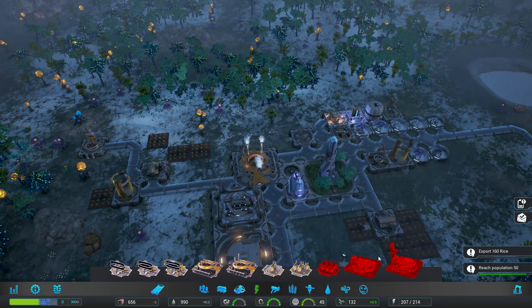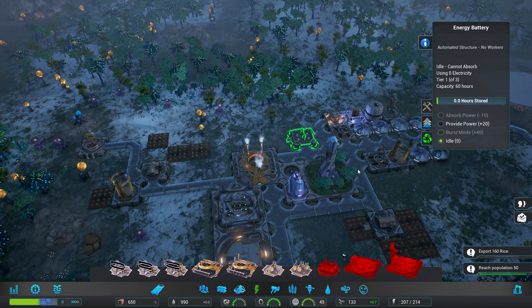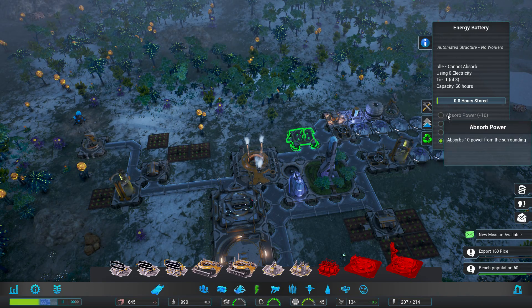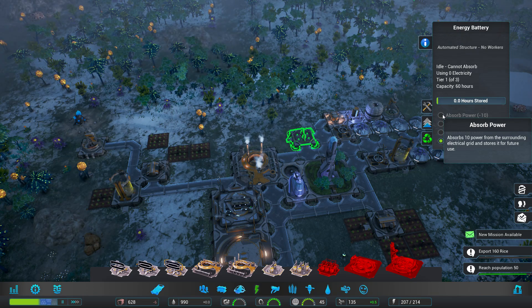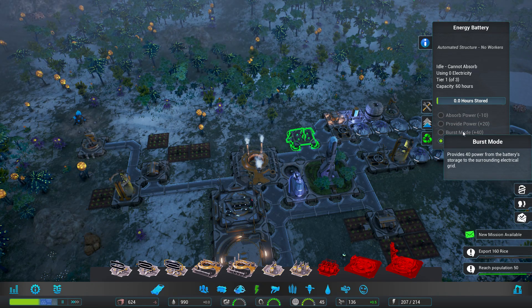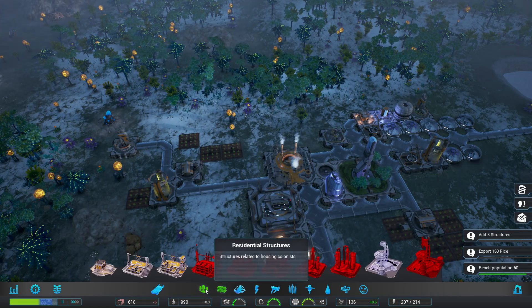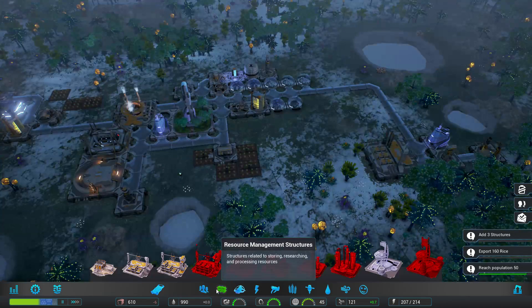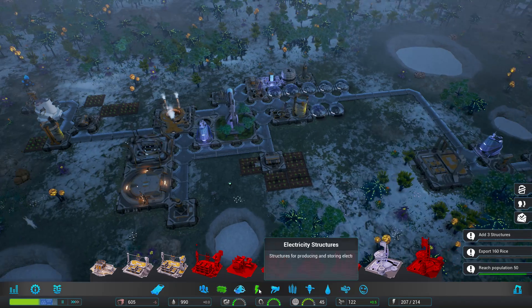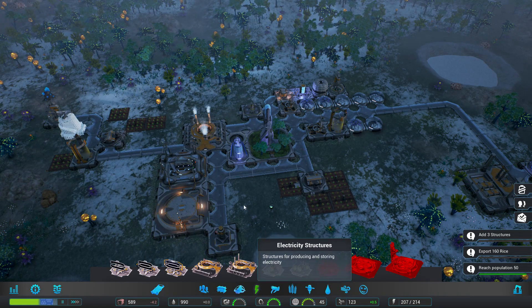What's wrong with the battery? Oh, absorb power — idle. Why is it idle? Because we don't have enough power? We have some thoughts. So, three additional buildings. We're gonna go ahead and throw that apartment down there. Can we even upgrade these? No, we can't. Immigration.